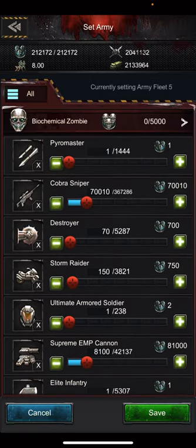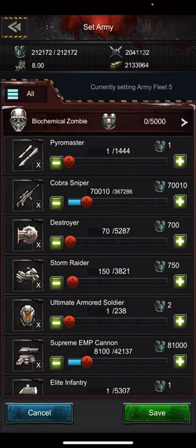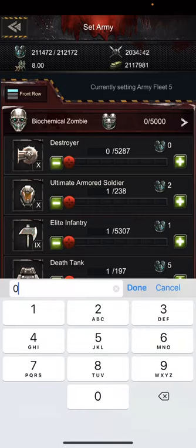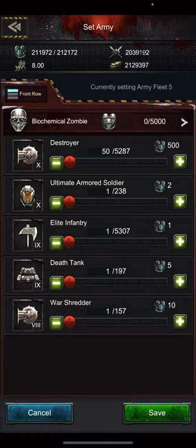What we do and what I recommend everybody do, from a base point of view, is for the front line you're going to want to have 50 shredders — 50 to 100 shredders, depending on your economy and depending on the situation that you're in. But as a rule, 50 shredders, then one of every other unit for the front line.